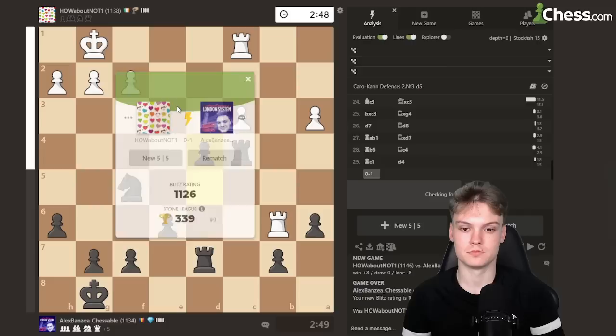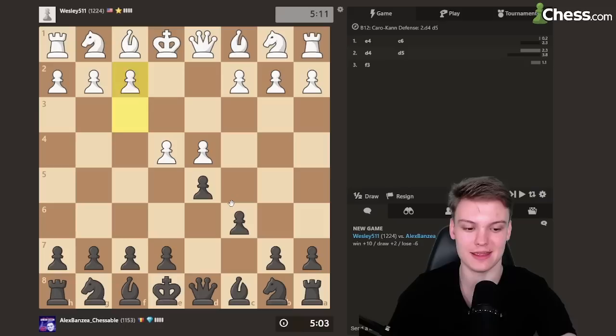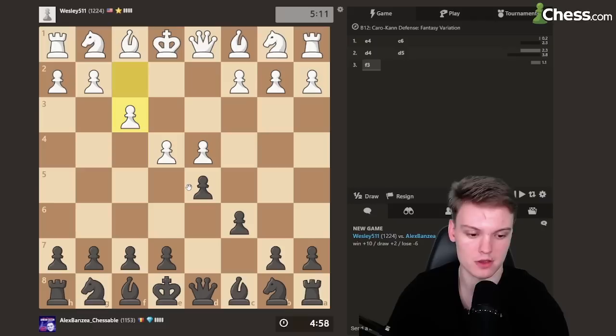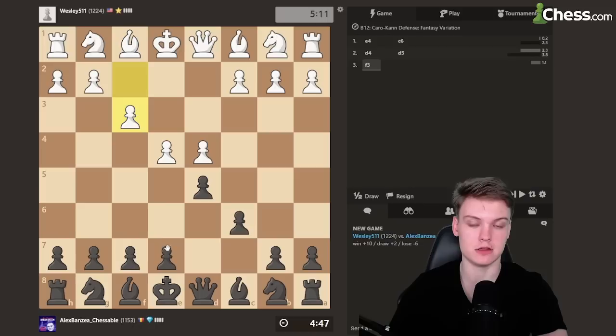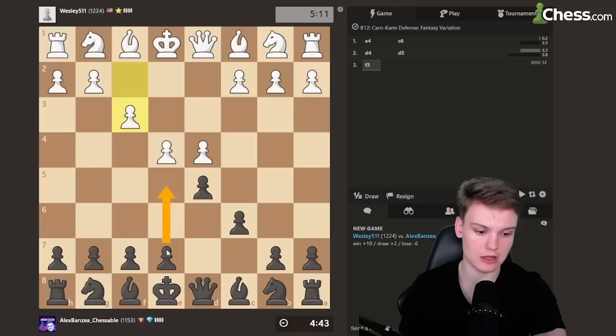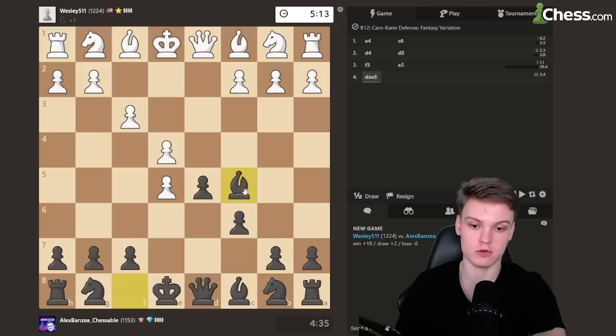Looks like we're getting the black pieces and against d4, going to be sticking with the rock solid Caro-Kann. Looks like we're running against the fantasy variation, which is actually pretty funny. There are quite a few ways you can deal with this somewhat tricky opening, but my favorite is to go for the twisted fantasy with e5 — I actually did quite a bit of research on this from the white side, because I have a chessable course recommending this move for white. Just going to be going for e5 — most of the times they will take.